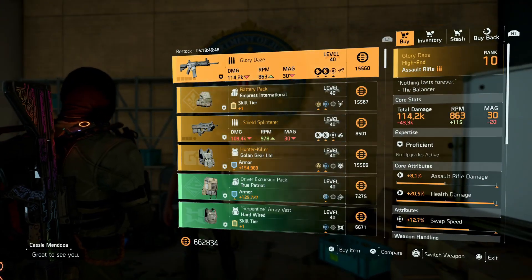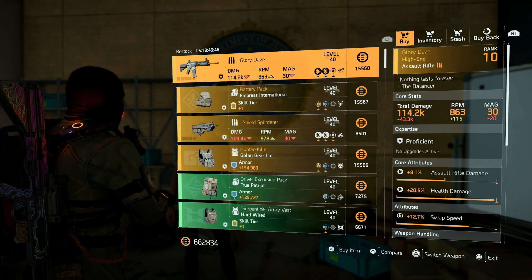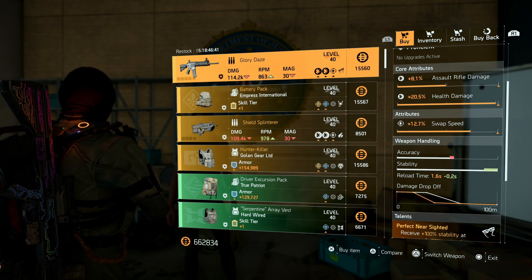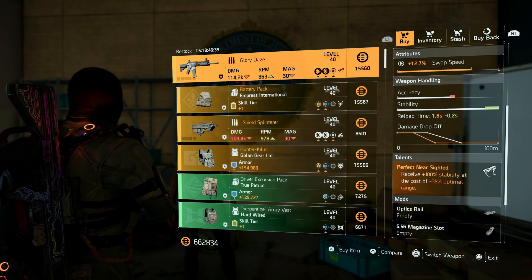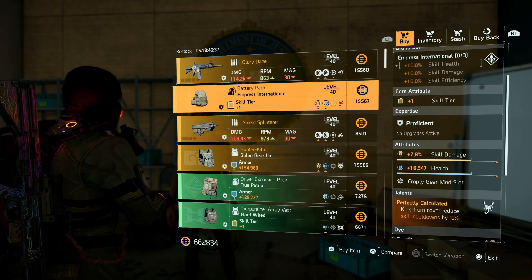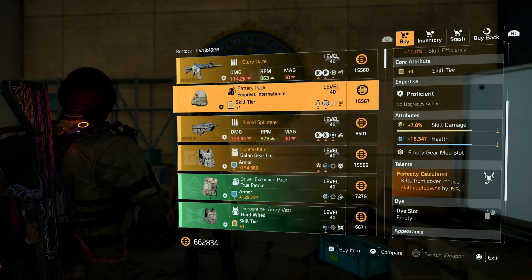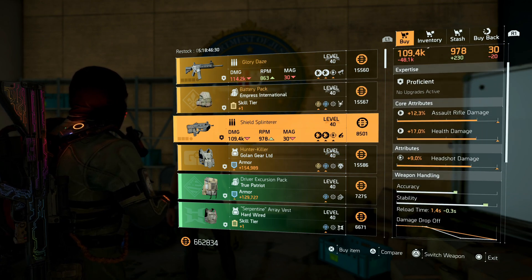Once you find the location, you can see what she has for the week. The first item she has is the Glory Days, which is the same item you can get from the Countdown vendor. It rolls salt rifle, health, damage swap speed, perfect near-sighted, and a battery pack which comes with skill tier, skill damage, health, and perfect calculator — you can put skill haste on there.